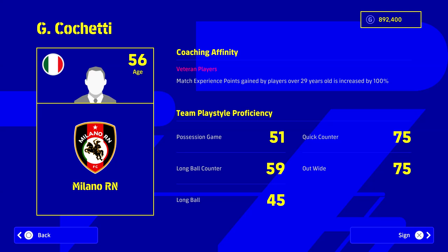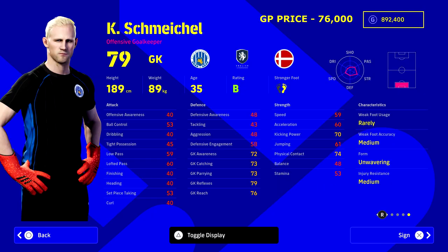Welcome back to another squad builder video. Today we're taking a look at a mid-range veteran squad. We're kicking it off with Cachetti, AC Milan's manager, who has coaching affinity bringing match experience points gained by players over 29 years of age increased by 100. This squad comes in over 600,000 GP, so only build this squad if you have a lot of GP. All managers at the moment are veteran-based.